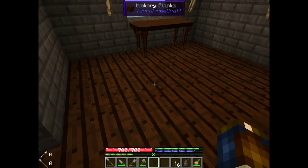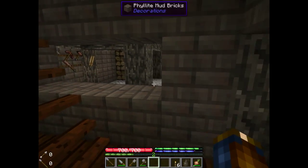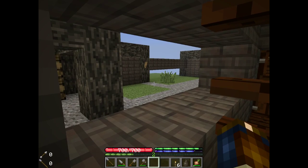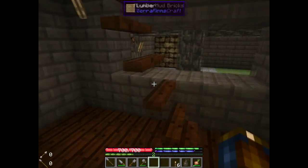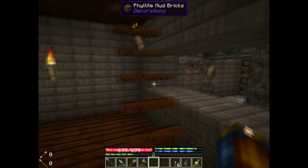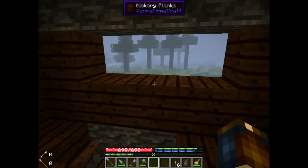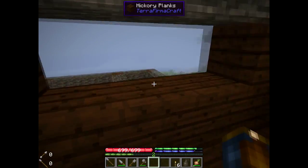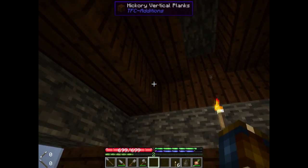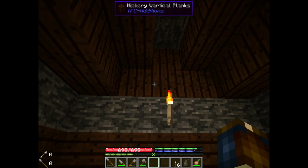I went ahead and put hickory planks down here and made a table — already went over how to do that. I finished up these walls; looks great from here. I'll be able to see how much metal, wood, and the progress of things over there. I went ahead and did this, leaving these bare because I do want glass, and I'm going to need the forge to be up and running first for that. I went ahead and put the roof on — it's just the same thing as I did on the other roof.